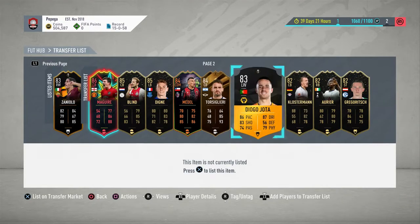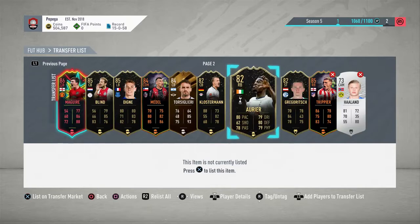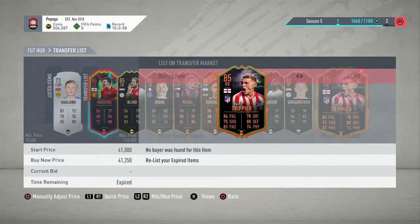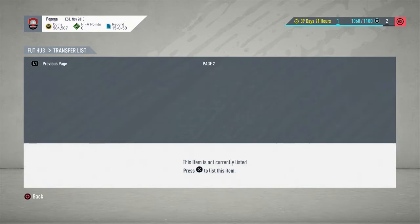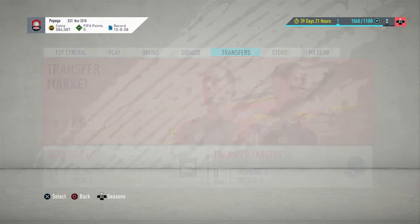I'm just doing this method to go up to about 2.5 million, and then basically what I'm going to do is go out to Icon Trading, because that is where the money's at. We have Howland here — 4k — ignore this one, it's a bad profit. And then we have finally Gregovitz, or something like that.